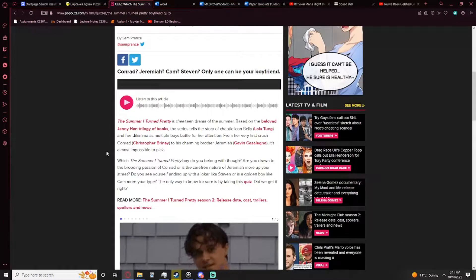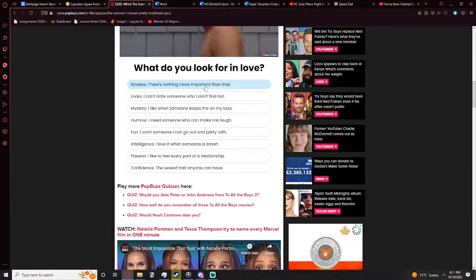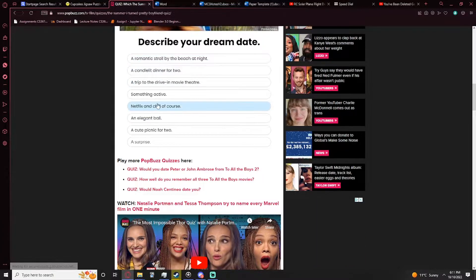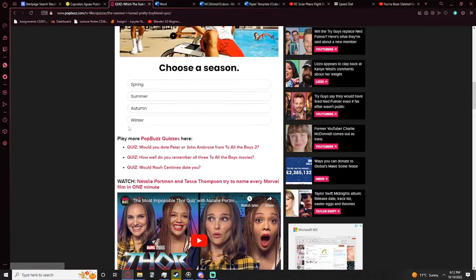I want to do the quiz — I don't want to read an article. Okay, here we go. What do you look for in love? Kindness, looks, mystery, humor, fun, intelligence, passion, confidence — I really like passion in my relationships. Describe your dream date — a romantic stroll by the beach at night, Netflix and chill. Let's go with that!